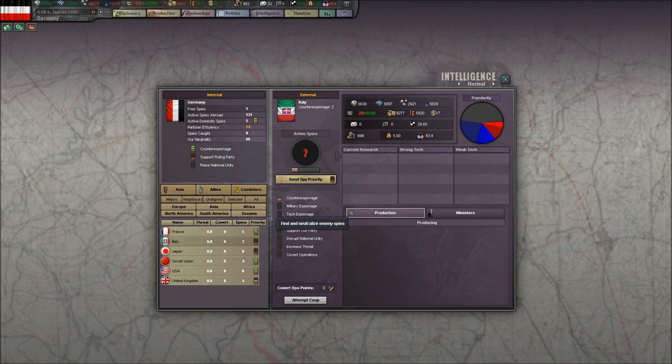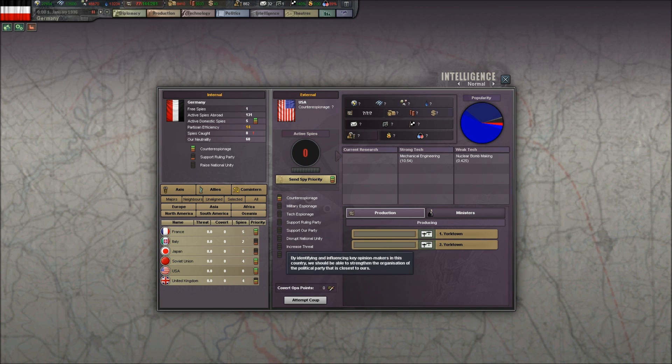In Italy we're going to do a counterespionage mission, and in Japan we're going to do a counterespionage mission. The Soviet Union: we'll put one in counterespionage and three in Increased Threat, because we want the Soviet Union to be very threatening. In the USA, we'll put two in counterespionage and two in support of our party.